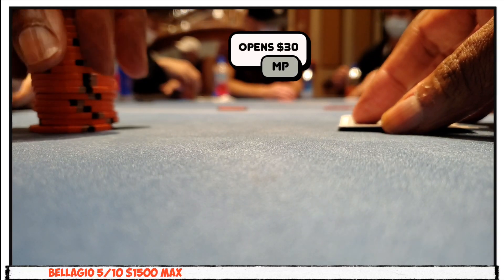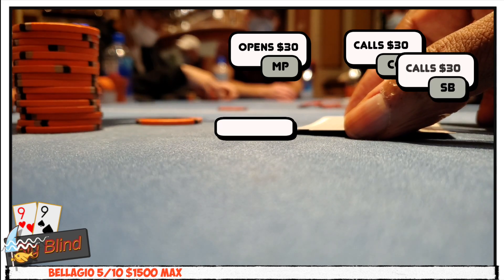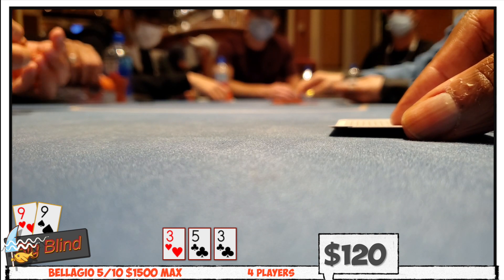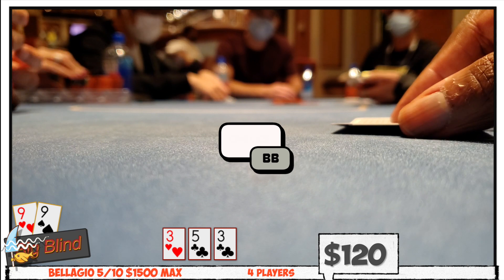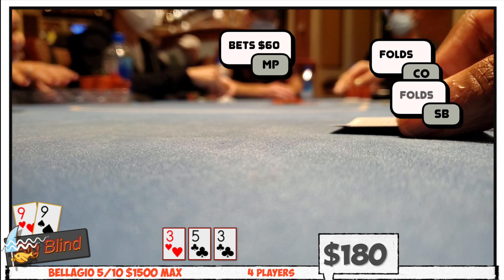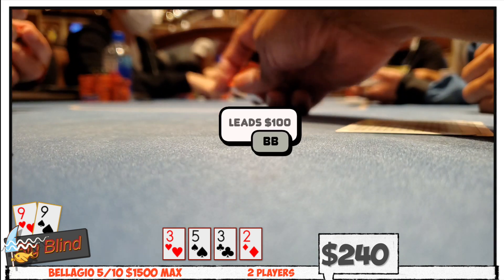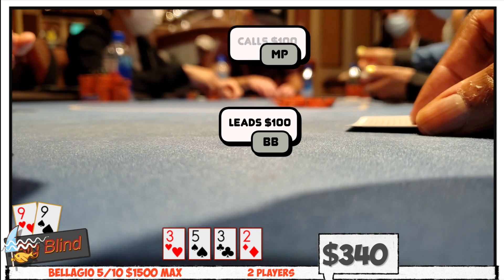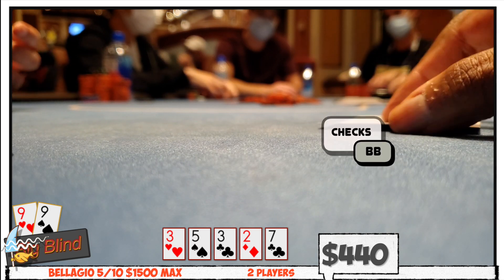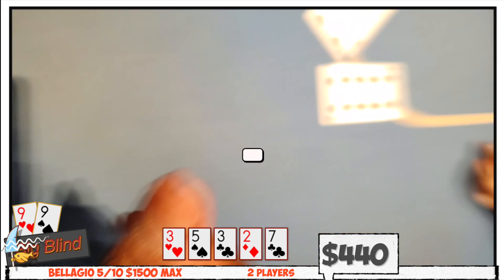Middle position opens to $30, the cutoff calls, small blind calls, and I call with pocket nines again. This time, the flop comes all undercards: 3-5-3. Small blind checks, I check, and the original raiser continues for $60. That bet sheds the cutoff and small blind, but I'm obviously not folding. The turn brings the deuce of diamonds and I donk lead for $100. Half confused and half curious, the original raiser calls. The seven of clubs brings in a front-door flush and I check; the raiser checks behind. I expose my hand and scoop the pot with pocket nines. This time.